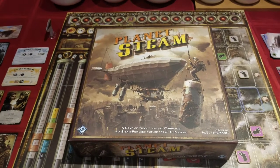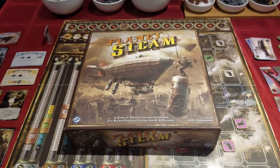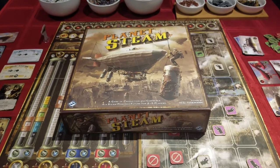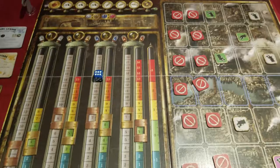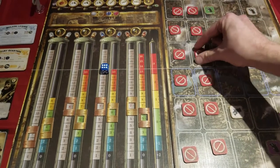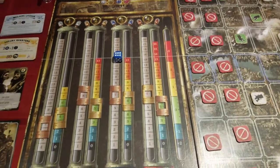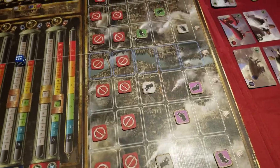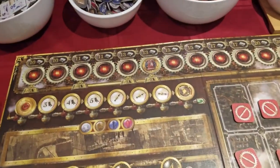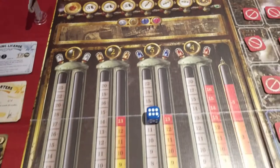At its core, Planet Steam is a commerce game involving moments of bidding, resource management, and price manipulation. It's a game based on understanding supply and demand. Each player is assigned a stack of claim tokens and a fleet of airships. The board is divided into a map where players can claim regions of a city, the current price of tanks, the current round, and a large section where the players and price of various resources are monitored and adjusted.